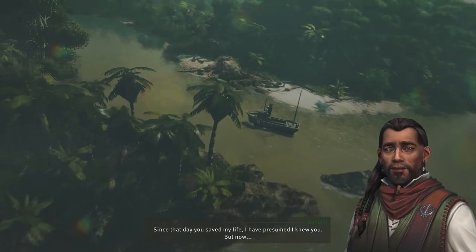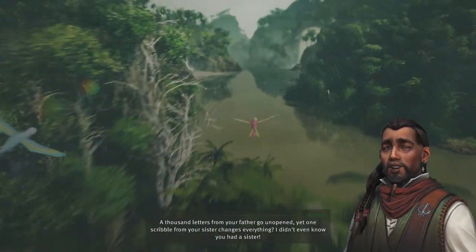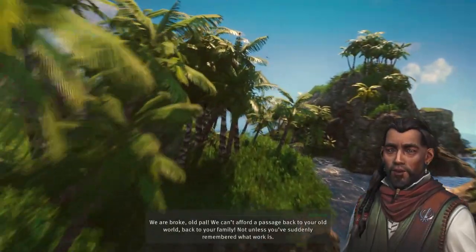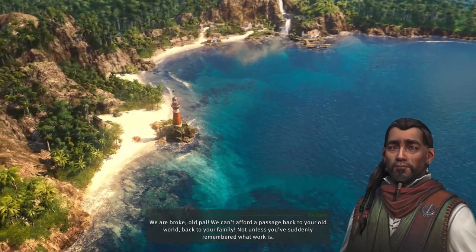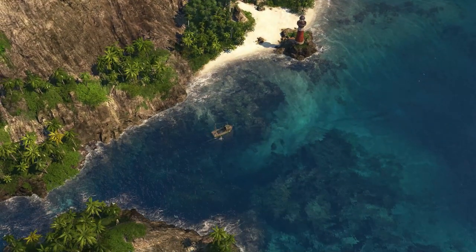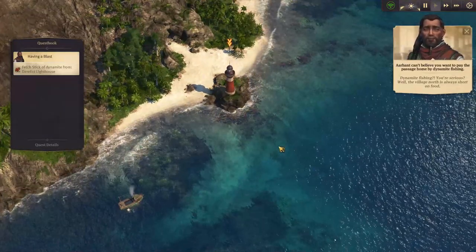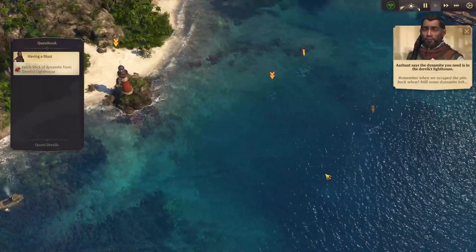The game opens with a cutscene. My companion says: 'Since that day you saved my life, I have presumed I knew you. But now — a thousand letters from your father go unopened, yet one scribbled from your sister changes everything. I didn't even know you had a sister. We are broke, old pal. We can't afford passage back to your family.' He suggests dynamite fishing — the village north is always short on food, and there's still some dynamite left.